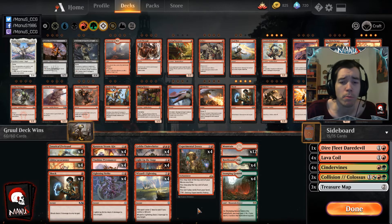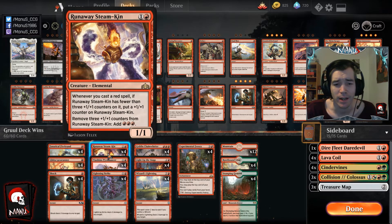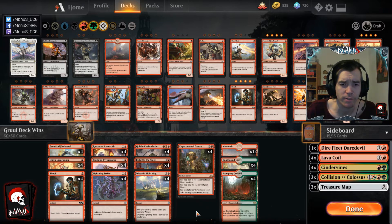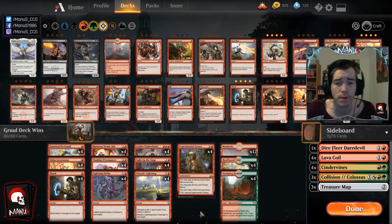There's a more burn-oriented version that plays Risk Factor and Skewer over Frenzy and Steamkin, and usually doesn't splash green either. I might make a video about that version as well — a mono red version with that approach finished top eight last month in the hands of an Italian player with a non-Frenzy, non-splash burn-heavy list designed to combat Esper having answers to Frenzy, and using Hostage Taker post-board for Treasure Maps.